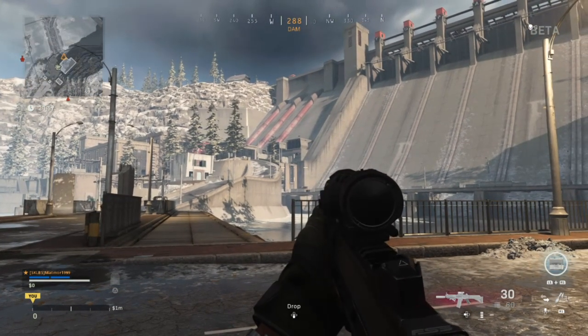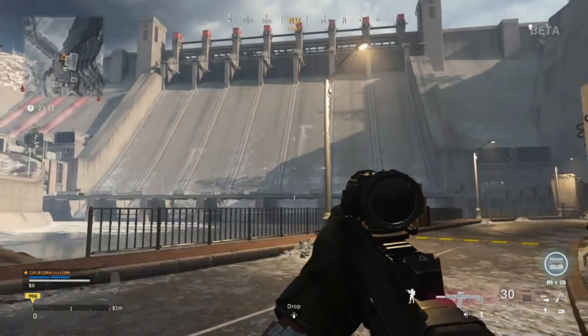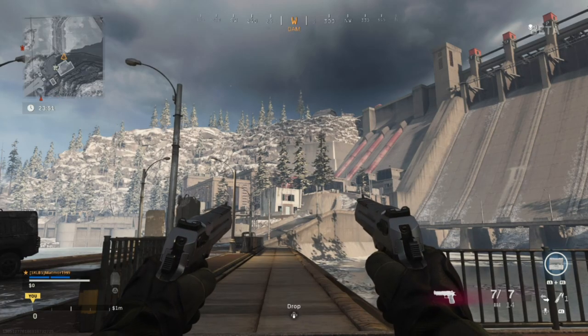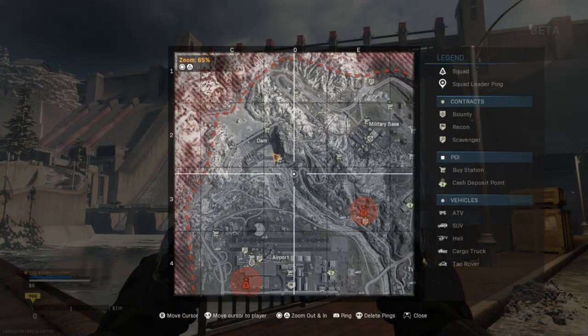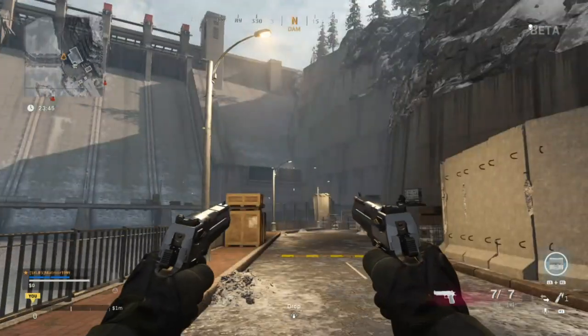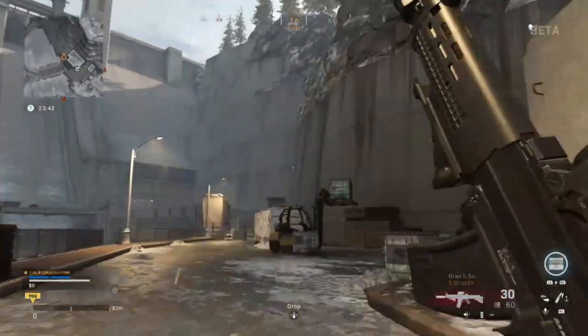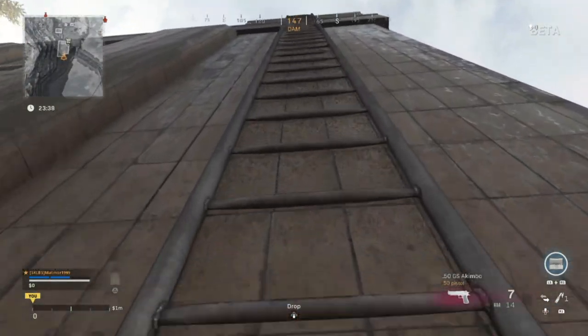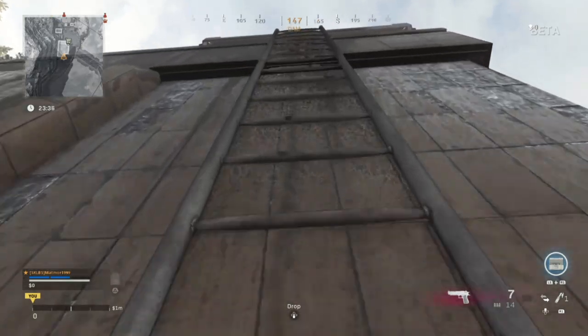What is up guys, Matt from Skullbusters. Today we're on Warzone and this is the one way to get up onto the actual dam. You can take the car and go all the way around, or you can get a helicopter and go up, but if you're on foot and getting close to the end of game where circles come up to the dam, this is the best way to go. I'm going to turn off my mic and enjoy the clip.